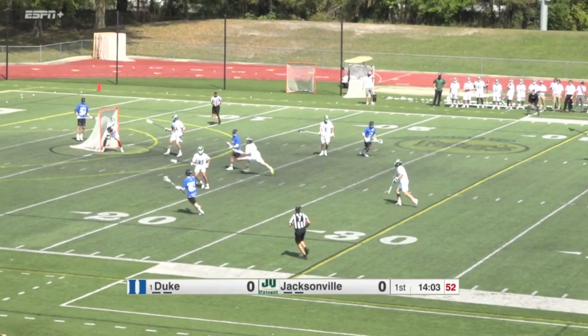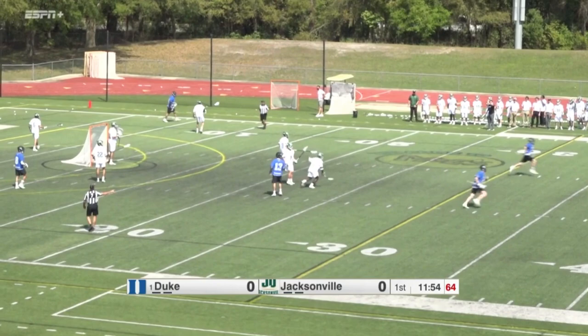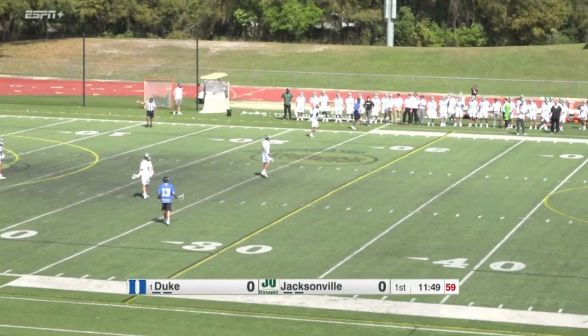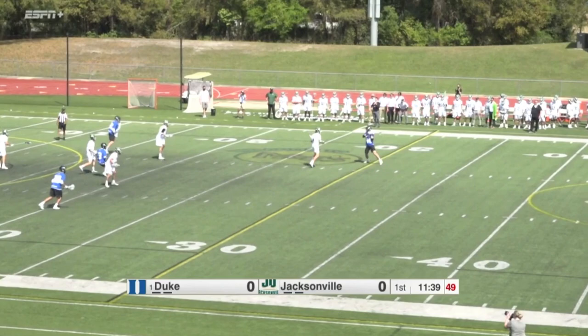Pushing him on the sideline, and Duke breaks free for their second possession. Great poise in the clear there for Duke. Really nice play by 33, the long pole, Evan Tass, getting that ball up and out. Duke is back on offense. 0-0 is our score, 11:46 to go in the first quarter. Coach Galloway told us they could not give transition — they need to get six guys back on defense. So don't expect J.U. to ride really hard today.